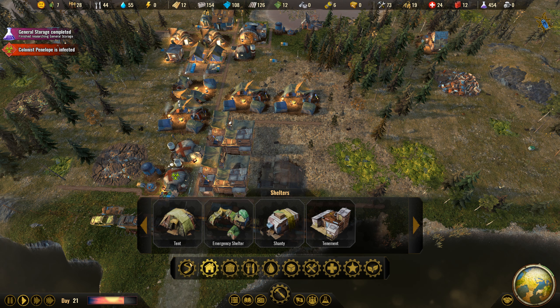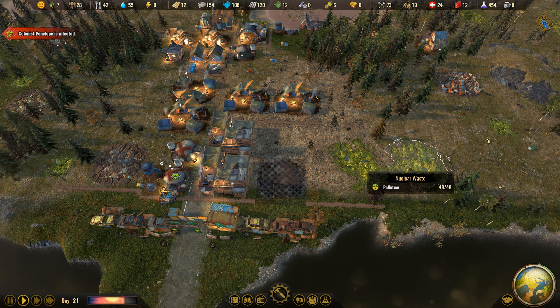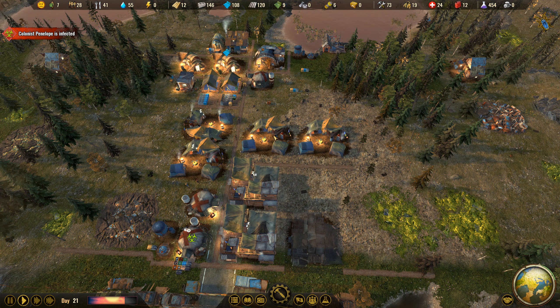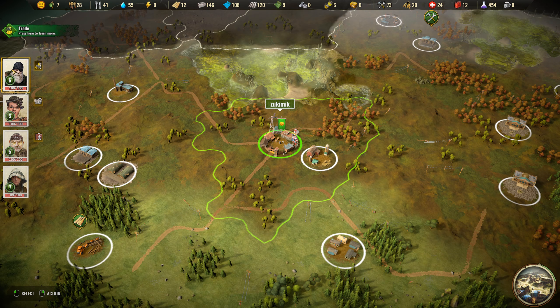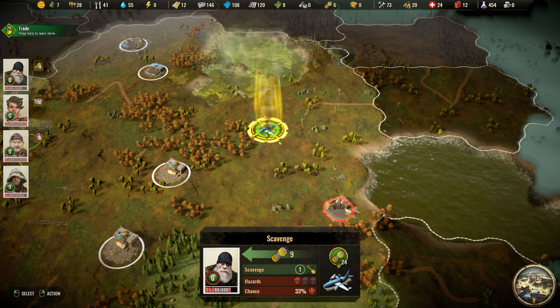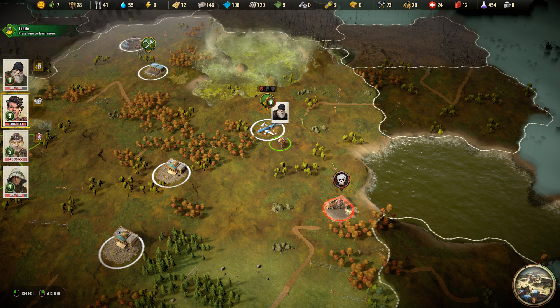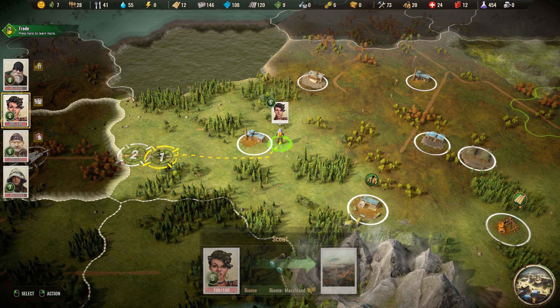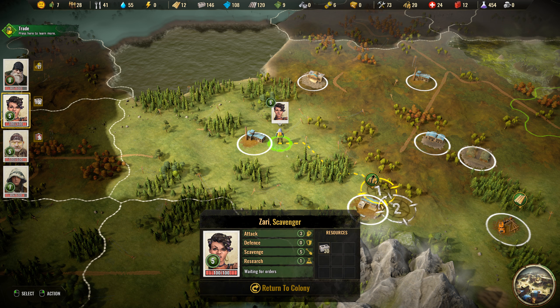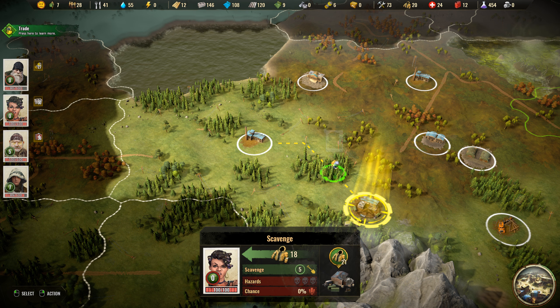I just destroyed my own freaking road in here. I kind of want to replace those buildings. From there, let's go with the scientists and put them at work so they can collect more items for us. Okay, this is actually empty.